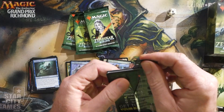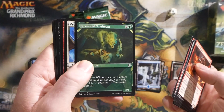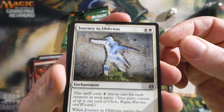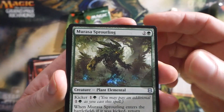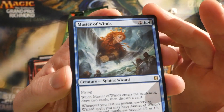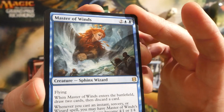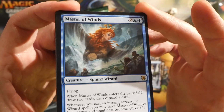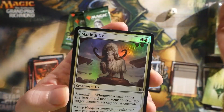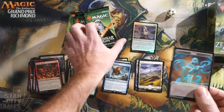Pack number three. I like that they put in alt art versions of cards just in the commons and uncommon slots — they've been doing that in the last few sets as well. We have a Journey to Oblivion, a Mirasa Sproutling, a Vastwood Fortification, and a Master of Winds. Four mana, flying 1/4. When Master of Winds enters the battlefield, draw two cards then discard a card. Whenever you cast an instant, sorcery, or wizard spell, you may have Master of Winds' base power and toughness become 4/1 or 1/4 until end of turn. And then we got a foil Mackindy Ox, a Plains, and a copy token.